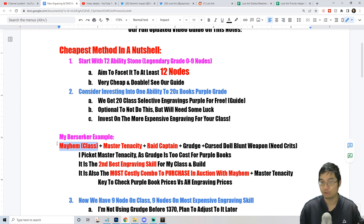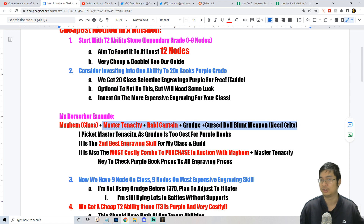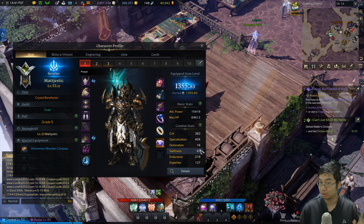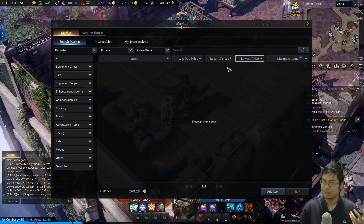Using my berserker example, my classic engraving will be Mayhem. There are a number of skills that increase damage on my character — the top ones are master tenacity, raid captain, and grudge. Those are pretty top picks. Cursed Doll is not bad, Blunt Weapon is not bad, but I need higher crits. Grudge is definitely the best one for damage usually, but it's too costly — I decided to skip grudge until I get to item level 1370. So I'll be looking for master tenacity and also raid captain.